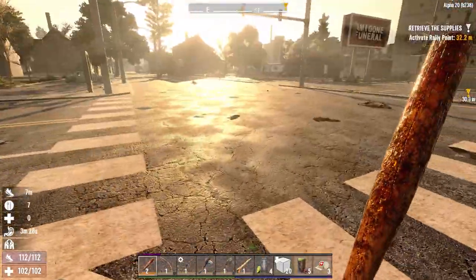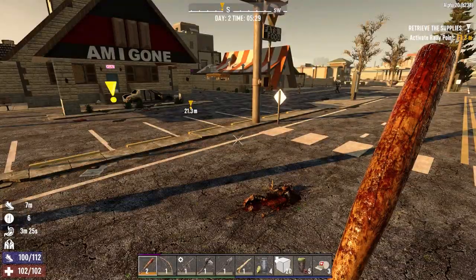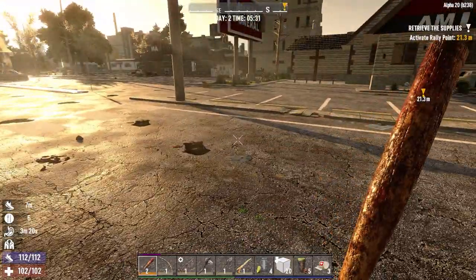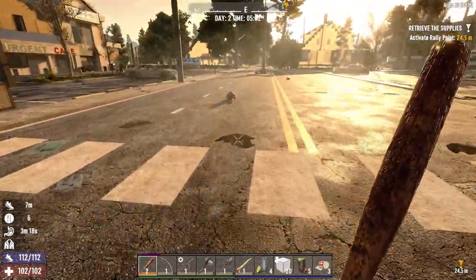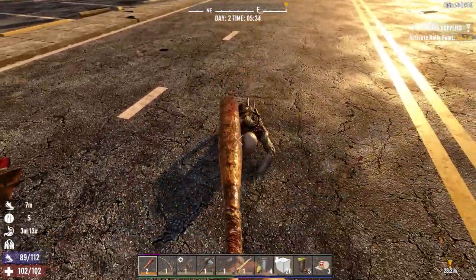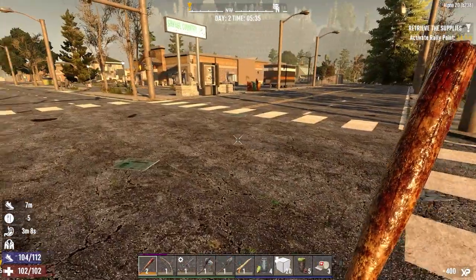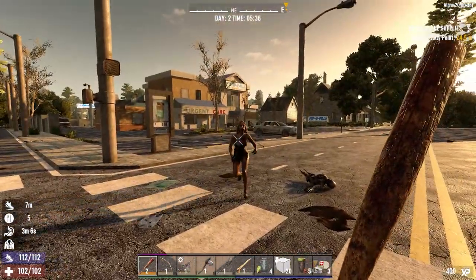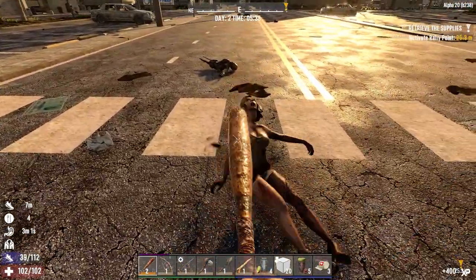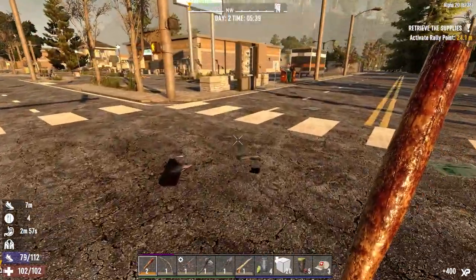One of my thoughts was to make a pipe bomb base right here in an intersection - nice clear open areas to all four sides. Build a pipe bomb base in the intersection, right downtown. I think underneath here might be a sewer system, because I know some of these residential districts actually have a sewer system.